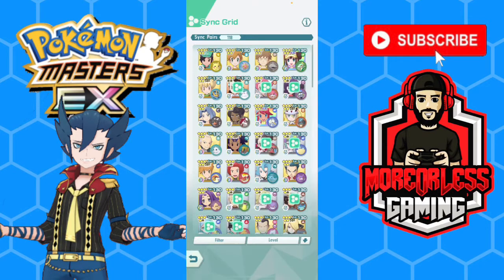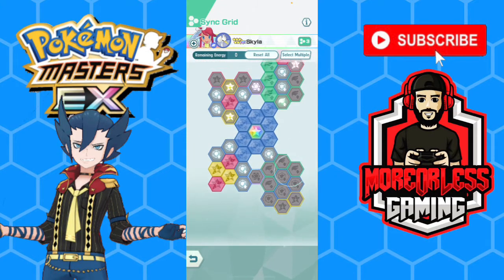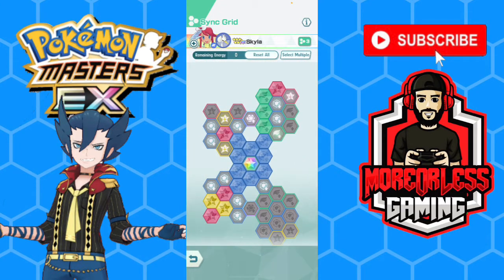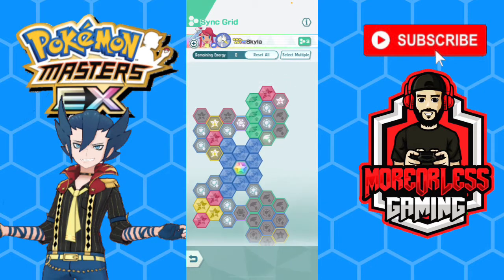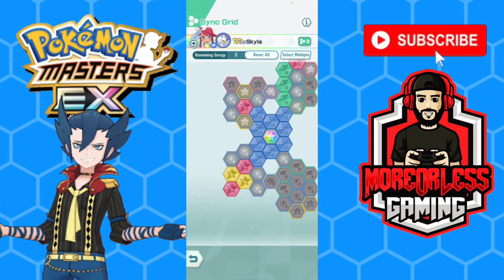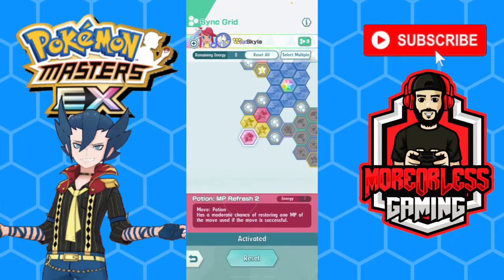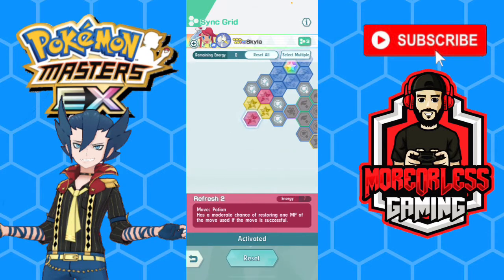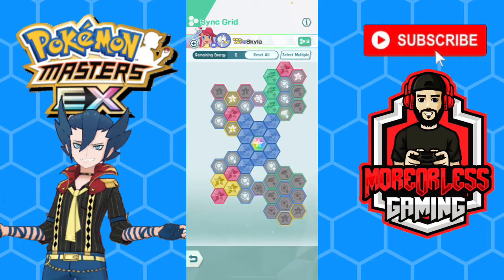Okay so for sync grids — we have Skyland Swanna. Up to the right we have gust move gauge refresh nine, so every time we use gust we get a move gauge back. It's nice — one bar spam, you spend a bar, gain a bar. Take flight MP refresh three, so a 40% chance to get that MP back. We also have potion MP refreshes as well as two master healers down here. Typical Swanna build.